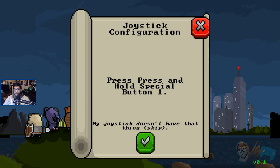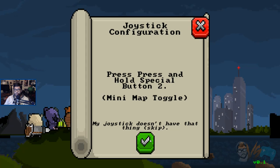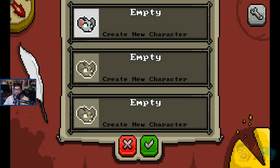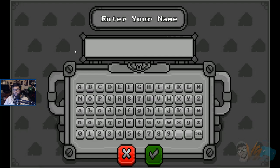Press and hold special button. What is special button one? I pressed every single control on this controller. I press start, select... Hold special button two. Okay, whoopee. Is it working? I'm dropping my controller.